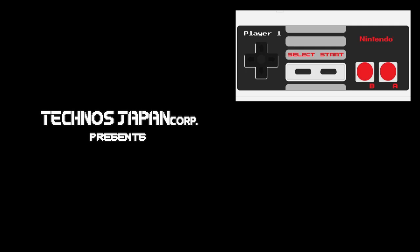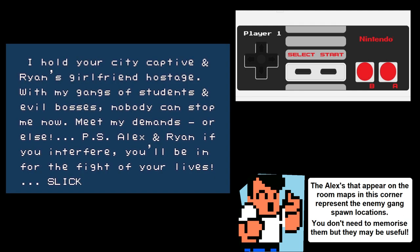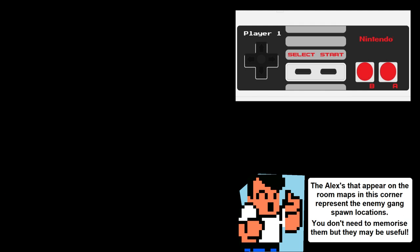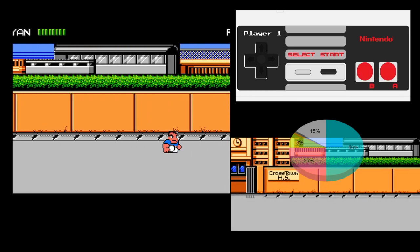Let's start with the easiest time save. Always play as Ryan, the blue shirt dude on the right. The only difference when playing as Alex is that Roxy and Simon have more dialogue, which loses about 8 seconds, but everything else is identical.